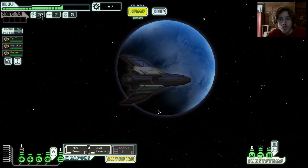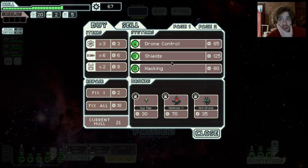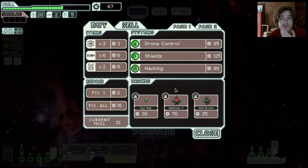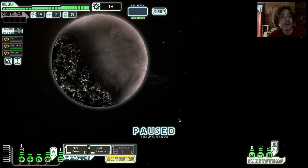A store — this could be everything I've ever dreamed. Greetings, traveler. Shields! Oh, they're so expensive. Sell that thing. Oh my god, those shields — I have to fix my hull too. I'm not even positioned to buy anything here. I need to get the hell out of this sector is what I need to do.